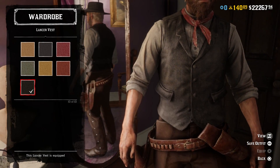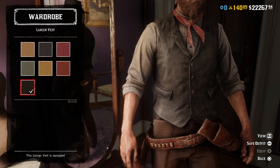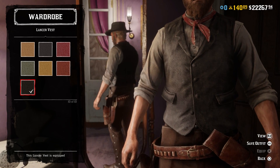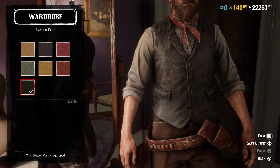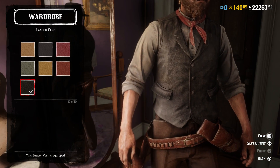For the vest, I went with the 10th variant of the Lancer vest — a more worn out looking black leather vest. The vest he wears in the movie is not leather; it's some sort of patterned linen that actually looks kind of fancy when you look at it up close. But this one had the best color and style to match that out of any of the vests available in the game. That's why I went with this one.